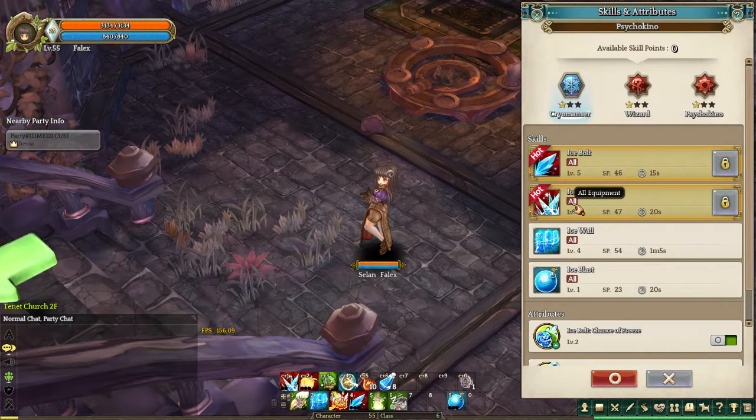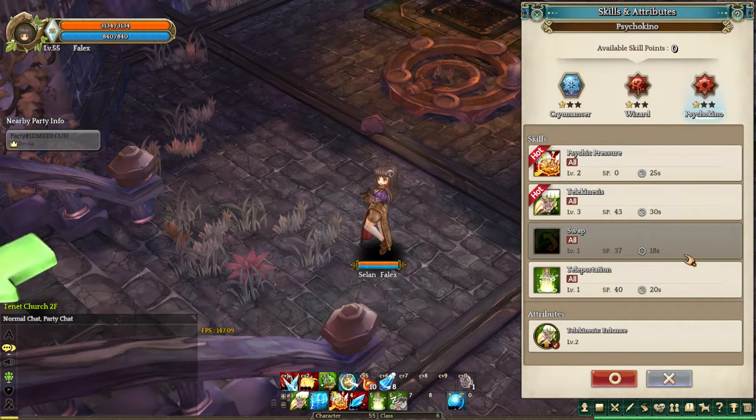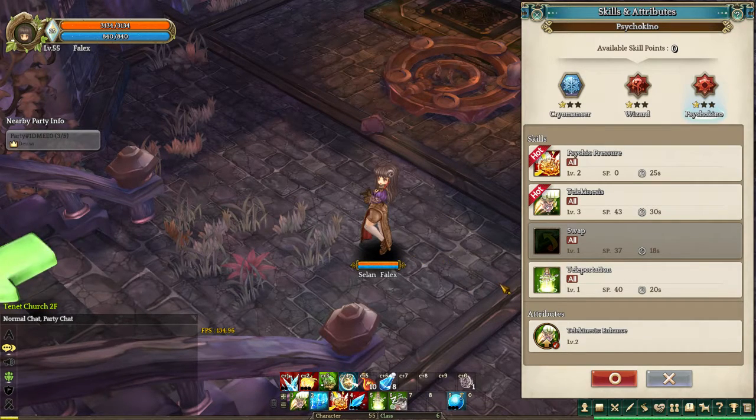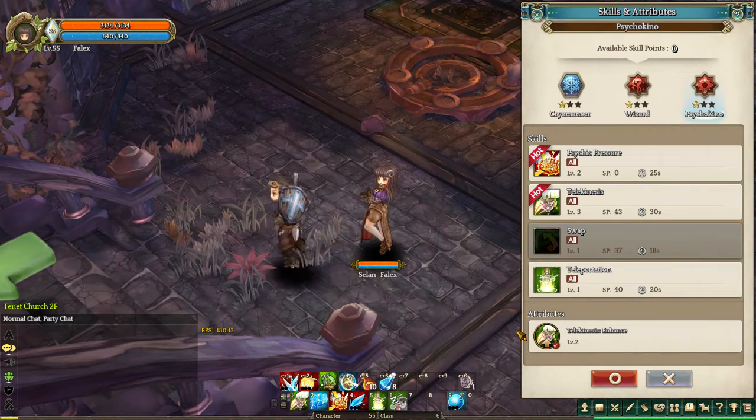The Cryomancer uses spells that are all ice-based — sort of crowd control for the most part. Once I hit 15 on that, I could have gone further into Cryomancer or back into wizard. But I chose not to because I wanted to go to the psychic class. The psychic class gives me some more crowd control, a channeled ability, as well as teleportation. And once I hit 15 on this, I'm going to go further into the psycho class. But I could actually change into a fourth class or change back to Cryomancer or wizard. The game is very dynamic with that — nothing is set in stone, you can play however you want. Though you could screw yourself, there is an option to reset some stuff.